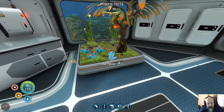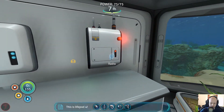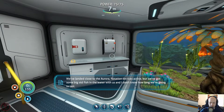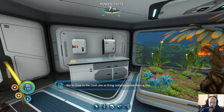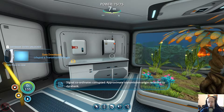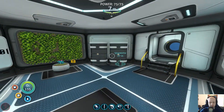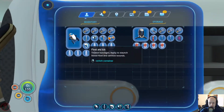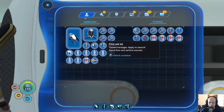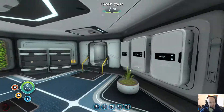The dream is that we're gonna be kind of self-sustained with our plantation here. Let's see if we have any radio messages. Life pod four — we've landed close to the Aurora, flotation device is active, but we've got some big old fish in the water with us. We're close to the crash site, so bring radiation protection. Signal coordinates corrupted, approximate transmission origin recorded to data bank. That seems like a mission for today — we're gonna pack our radiation suit.